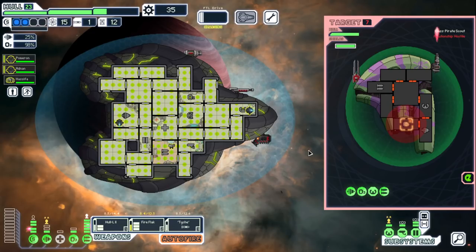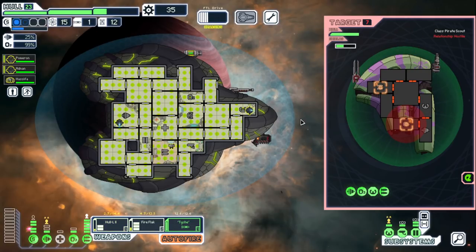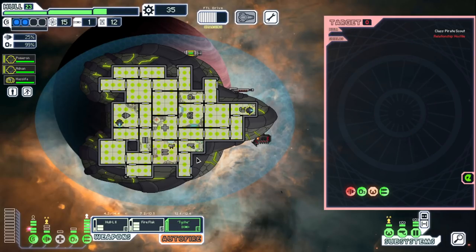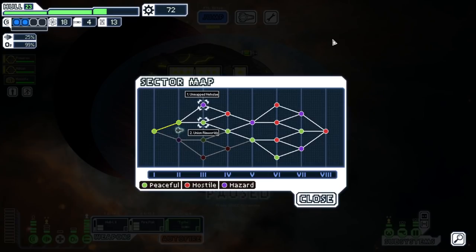We don't really need much dodge as long as we have some, I guess. Come on — can the Fire Flak take it all the way out? Not by a long shot. Oh baby, I do love some good missing. There we go. Just go for the kill — yeah, that'll do. That will do. Lots of stuff — hell yeah! Let's go to the next sector, we'll make some upgrades.